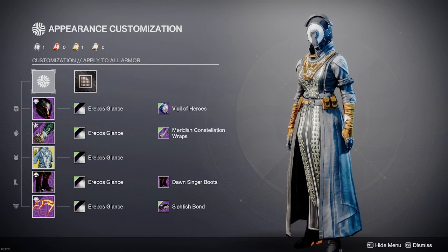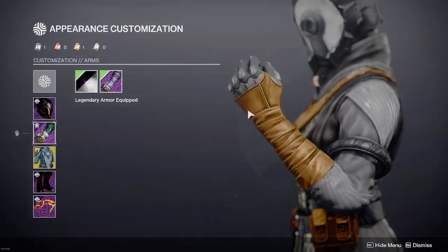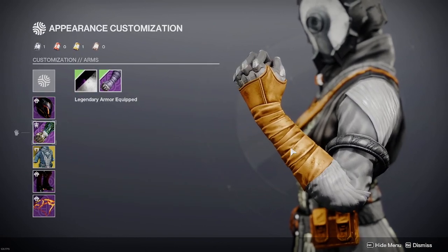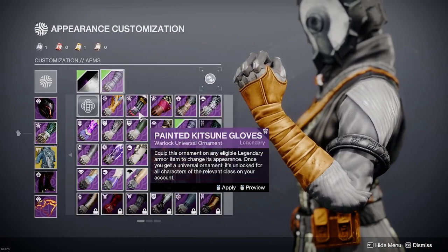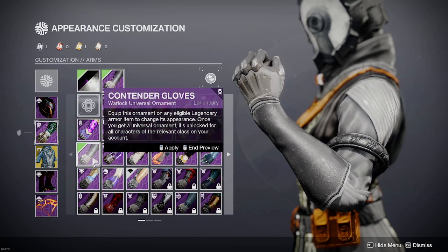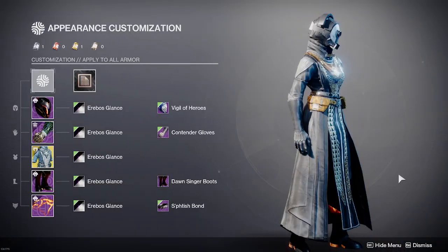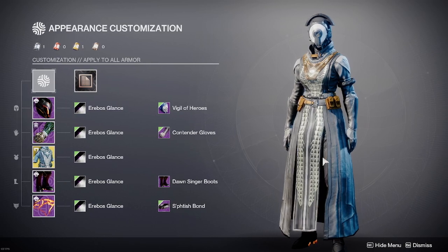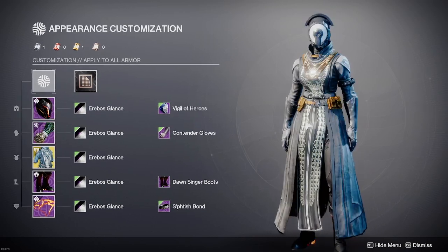I feel like I missed something here — we're going to go back through the gloves. This is standing out too much. We want these cloth wraps to flow nicely into there. That works. Yeah, we're going to go with the Contender Gloves instead. Those match a lot better with the Starfire Protocol.